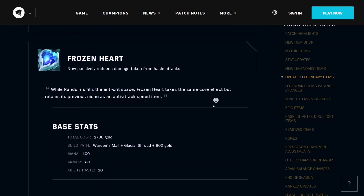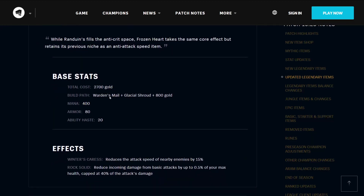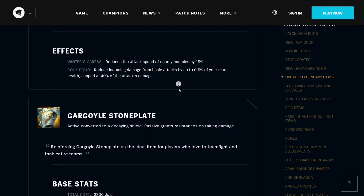The Frozen Heart will now passively reduce damage taken from basic attacks. While Randuin's fills the anti-crit space, Frozen Heart takes the same core effect but retains its previous niche as an anti-attack speed item. It costs a total of 2700 gold, builds from the Warden's Mail, the Glacial Shroud, and 800 gold. It gives you 400 mana, 80 armor, and 20 ability haste. Its effect Winter's Caress reduces the attack speed of nearby enemies by 15%, and has the same passive as the Randuin's Omen above.